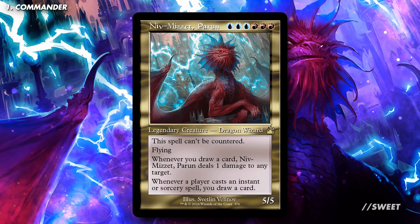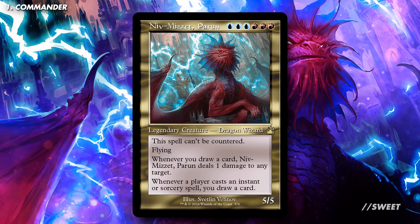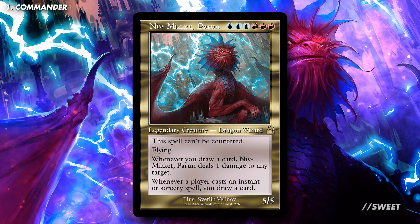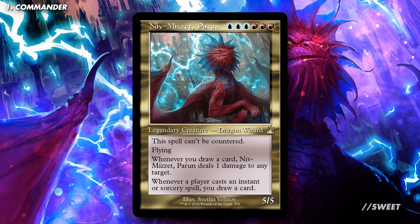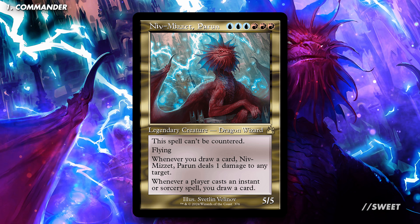It is blue, blue, blue, red, red, red for a 5/5 legendary creature Dragon Wizard. It has this spell can't be countered and flying, as well as whenever you draw a card, Niv-Mizzet Parun deals 1 damage to any target. And also, whenever a player casts an instant or sorcery spell, you draw a card.